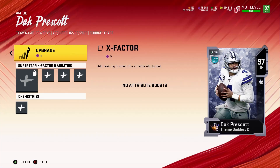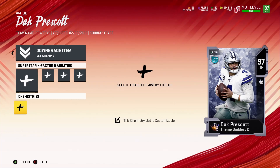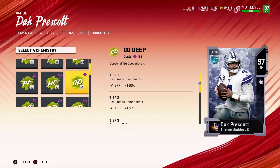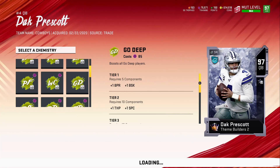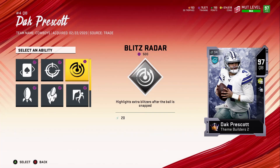I wish he got — see, from EA last year when you got these cards you were able to add sprinter on them. They got smart — they want you to power them up, so it is what it is. They want you to spend that extra money or coins, whatever you've got. Anyway, I'm going to show you what he gets.